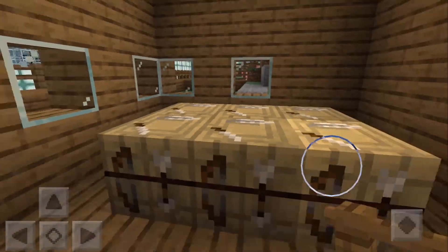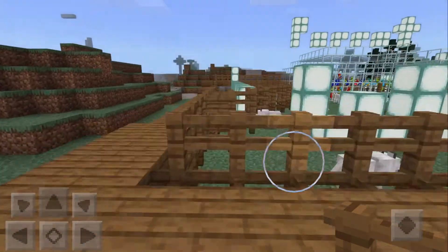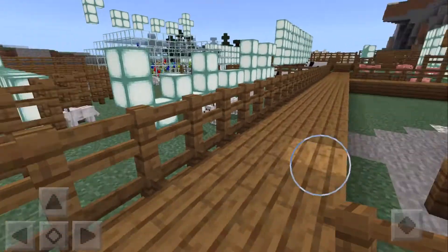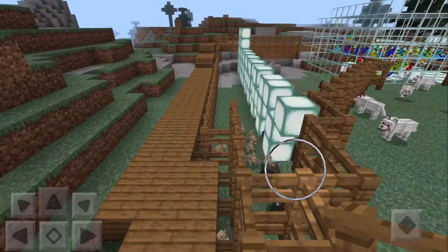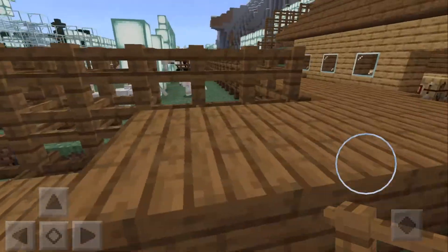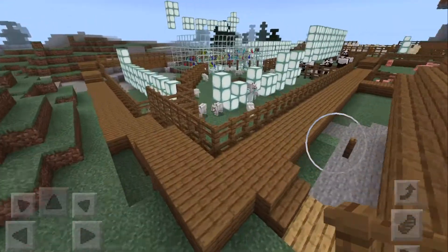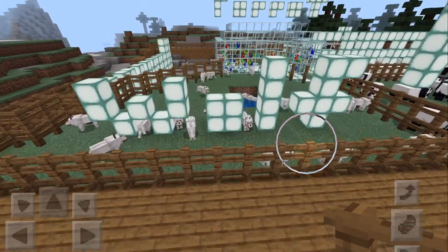I'll go outside — you can see some windows, like a cabin. This is the walkway that I have to really show that people can walk around. Here are the wolves over here.